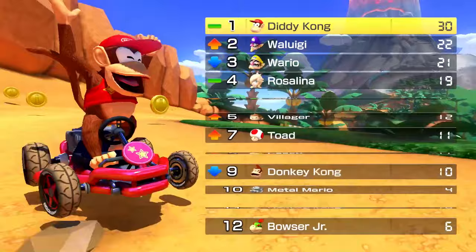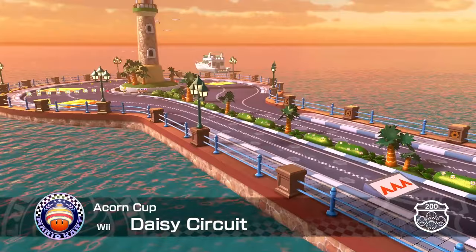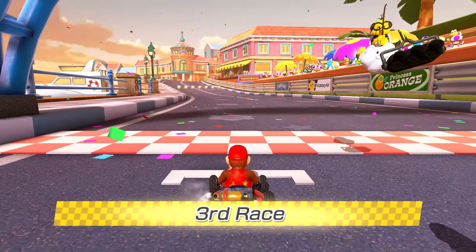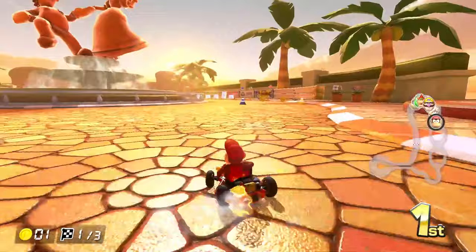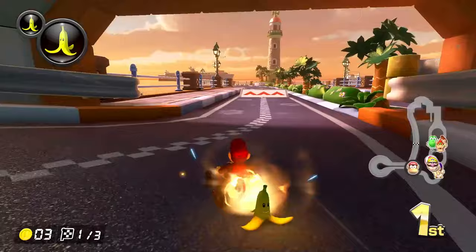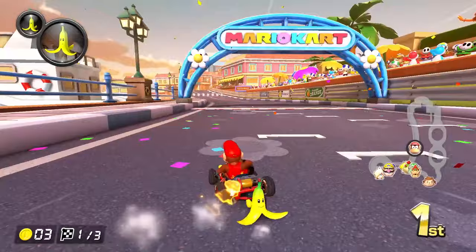We have two more to go. Daisy Circuit is the next on our list. This track I feel like out of the whole cup should be the easiest for 200cc — I feel the turns and the way the track is shaped is going to be the most beneficial for us. Two first place finishes so far in this cup and I want it to keep going. We get a really good drift through all of that — scoop up the double items, hold out a banana and get through the tunnel.